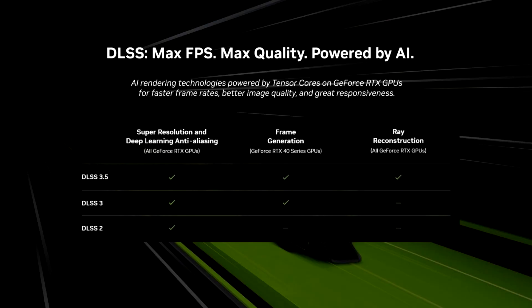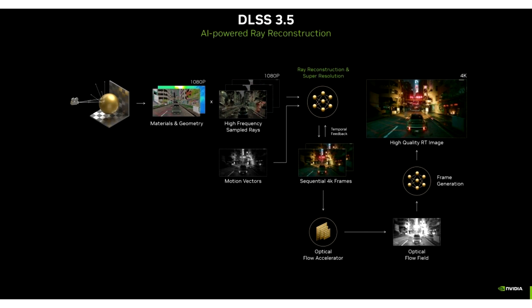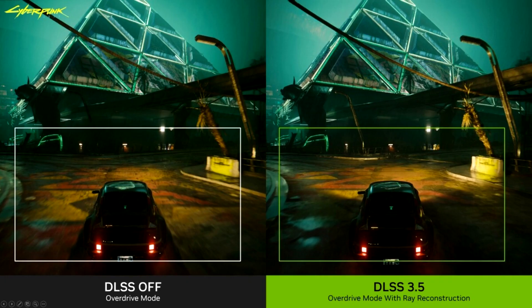On September 21, NVIDIA DLSS 3.5 debuts in Cyberpunk 2077 and Chaos Vantage. DLSS 3.5 makes your games even more beautiful, immersive and realistic with the introduction of ray reconstruction, a new AI-powered technique that further enhances the quality of ray tracing. In apps, ray-traced previews and viewports are greatly improved, enabling creators to better visualize the final result before time-consuming renders. DLSS 3.5 is available for GeForce RTX and NVIDIA RTX users.